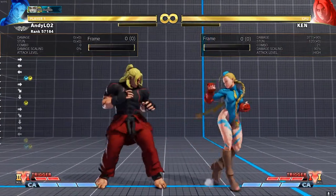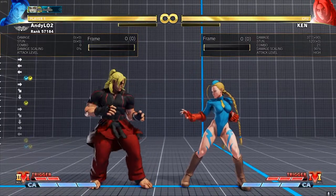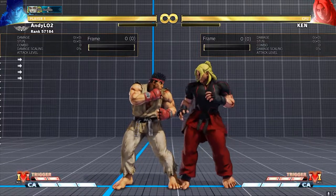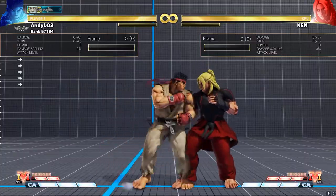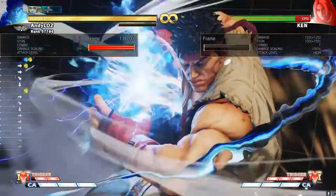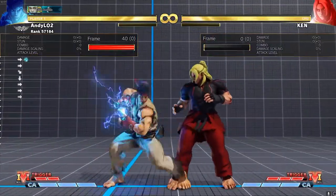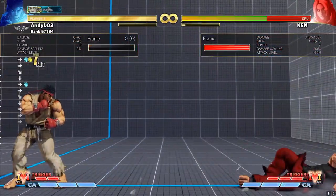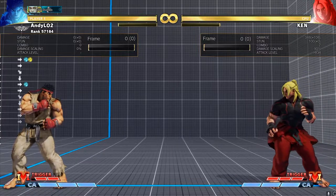Now let me show you it on Ryu, so we can get a true dragon punch input as well as doing it off of a fireball. The same principle applies — the first quarter circle comes from the DP, and the second one just comes from you putting in another quarter circle. You can see there in the input history how it works. Now for the fireball — it's as easy as that. It's just a fireball, that's your first quarter circle, and then just do another quarter circle and your punch.